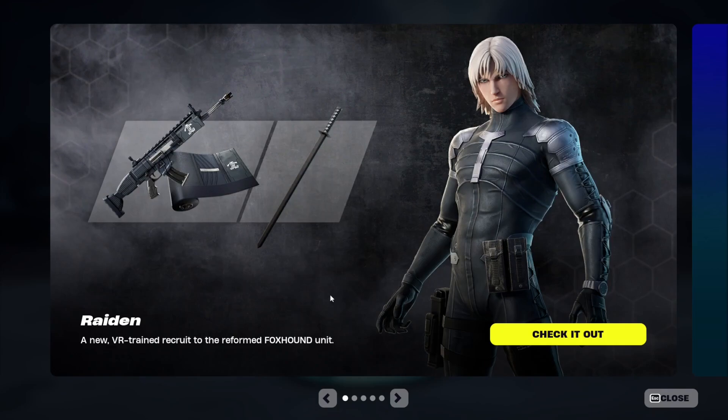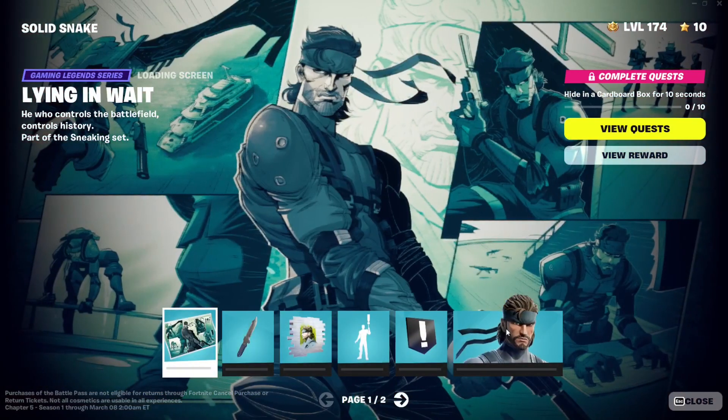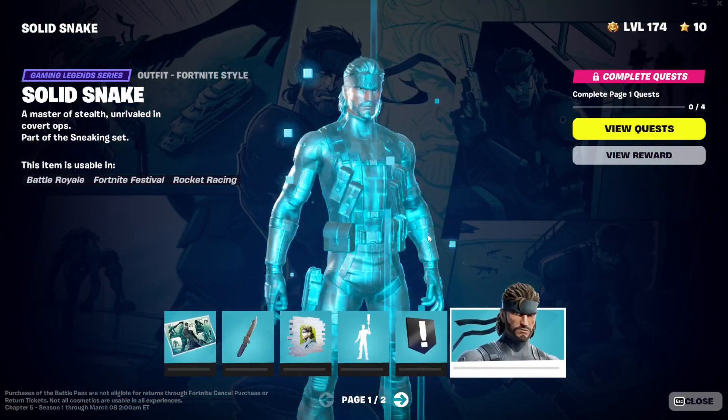When I saw this character in the leaks, I really thought he was like a younger version of Solid Snake. So if I go right over here to the battle pass — I thought this guy, like when he was younger, had white hair.